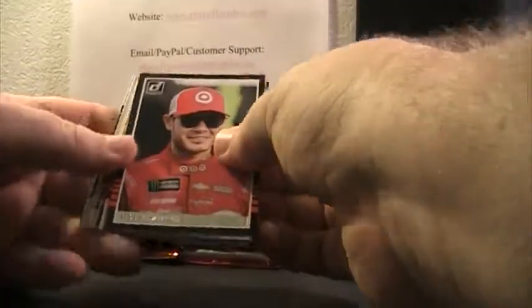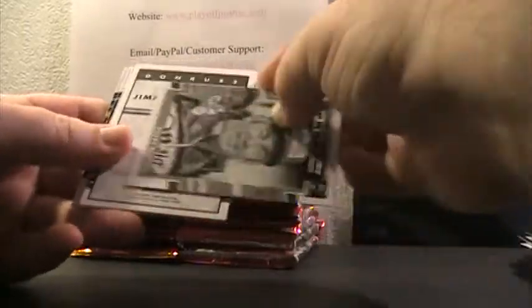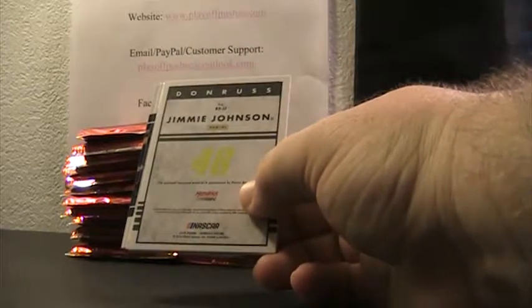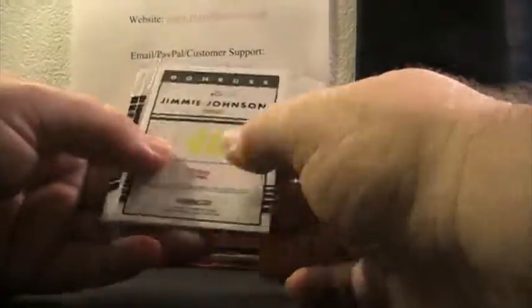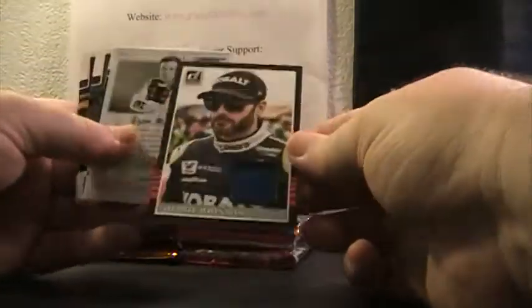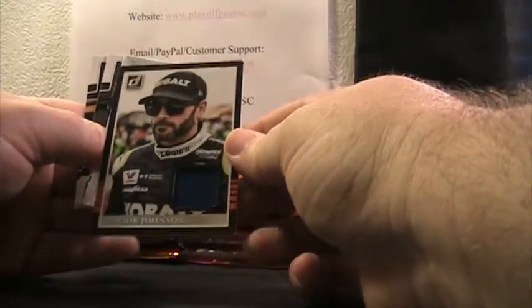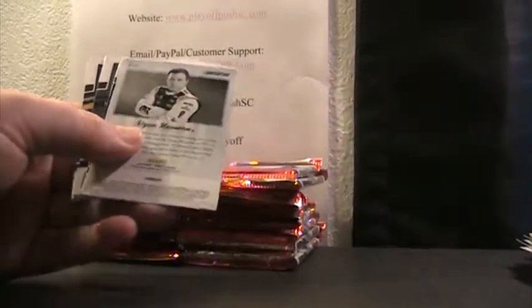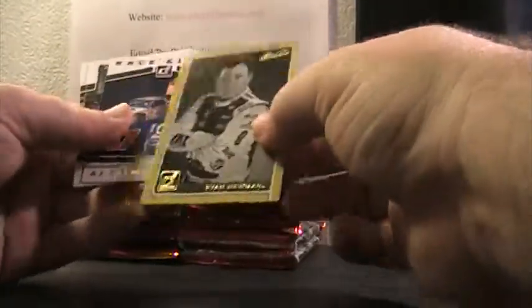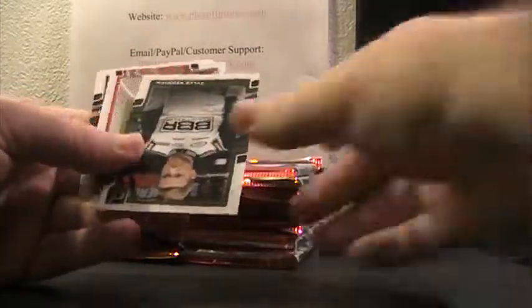Next pack of Donruss — we've got Larson, Truex, Ambrose, and we got a Legends card, Bobby Allison. Panini is slow as hell — oh hey, there's our first hit! It's going to go to Jimmy Johnson — whoever got Jimmy Johnson in the Select break, you're going to get a bonus Jimmy Johnson sheet metal from Donruss. Yeah, Panini won't kick out those checklists until like a week it seems. Maybe less. Almendinger Race Kings.